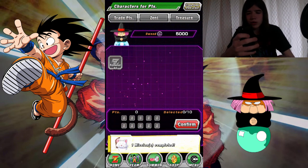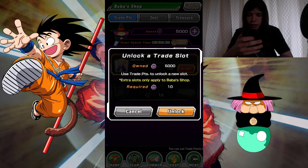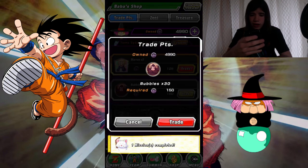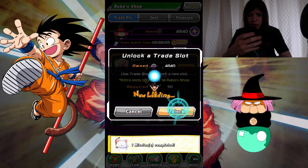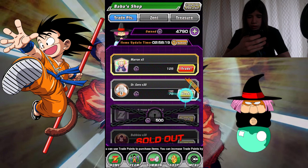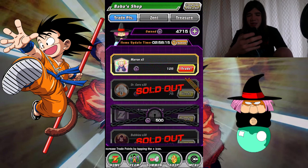We got a mission. Now we're gonna go over here and unlock a trade slot. Bubbles times 30 — I'll take those, that's pretty good. When you buy something, it's sold out. So let's unlock the next one, because we got a lot of Baba points. Dr. Jero for 75 — that is good. I'm gonna take those two. Sold out again.